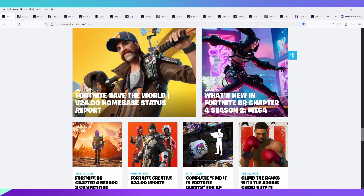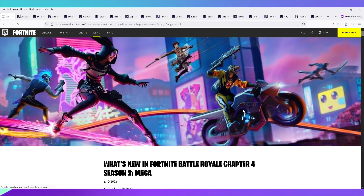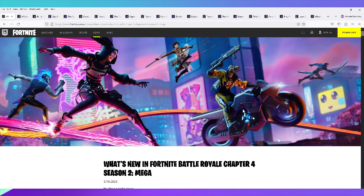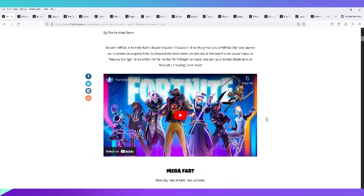We're going to go through all the news notes and everything that happened for Chapter Four Season Two Mega. I have the news pulled up on screen and we'll start in date order. The first thing: Chapter Four Season Two started on March 10th — basically almost three months ago. It introduced grind rails to swerve, Steamy Springs, Drift Ridge, and Kenjutsu Crossing.